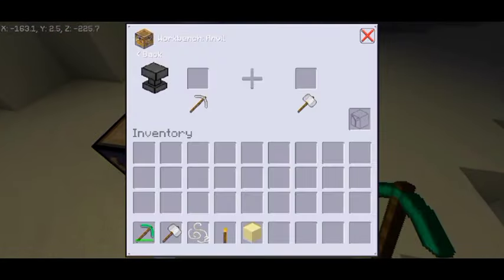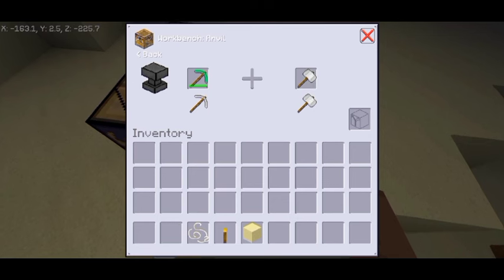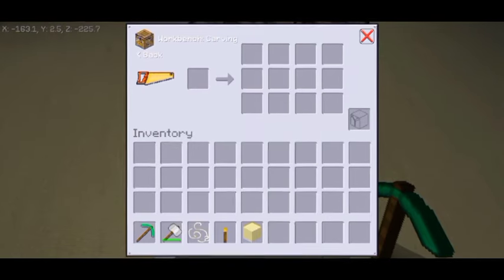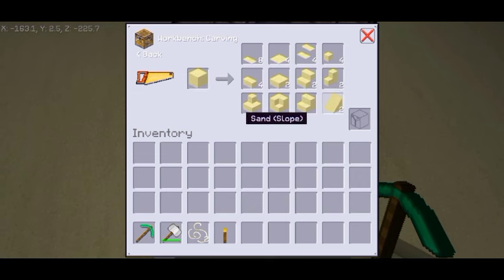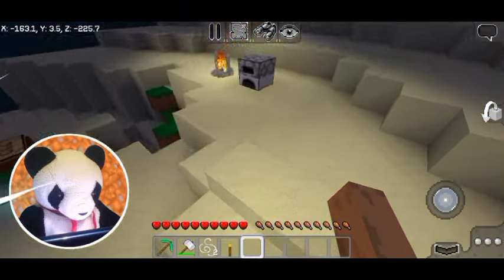The anvil from the workbench repairs tools. Just add a broken tool over there and a hammer over here. Now your tool's gonna be fixed, but the hammer's gonna be breaking. The carver from the workbench carves blocks into different shapes. This doesn't apply to all blocks. So that's what the carver and the anvil do — pretty simple.